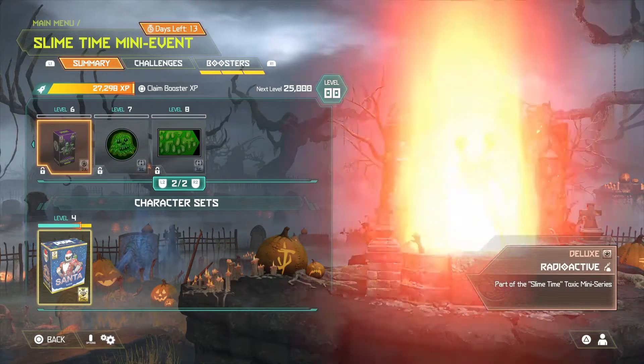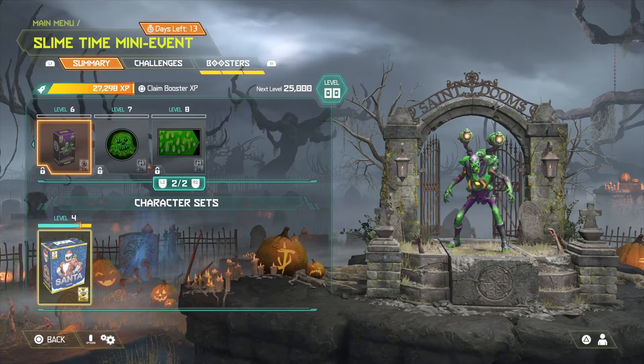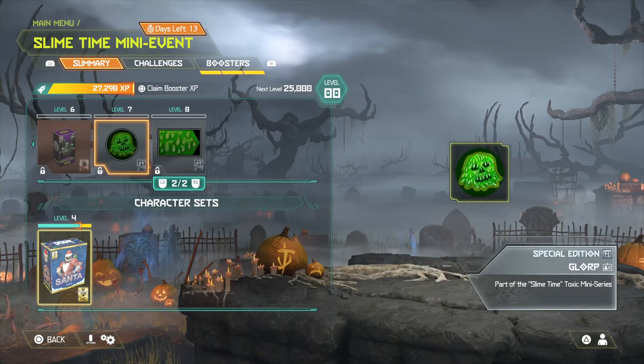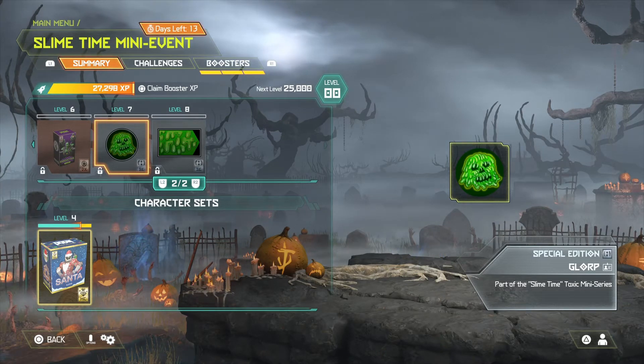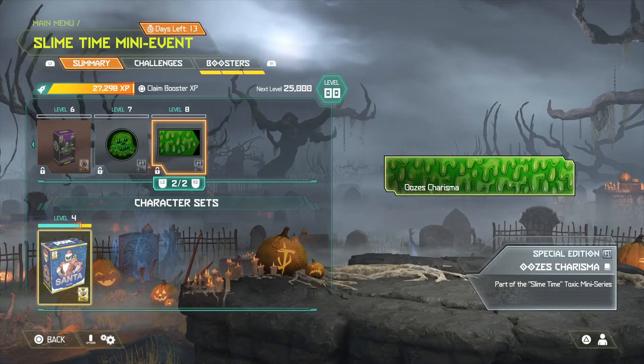Moving to the next section, we have Radioactive, a skin for your Revenant — I really like the colors, almost like Hulk purple and green. Then we have Glorp, another icon that looks kind of weird. And Ooze's Charisma is the title available here. That's all there is to it — just eight levels.